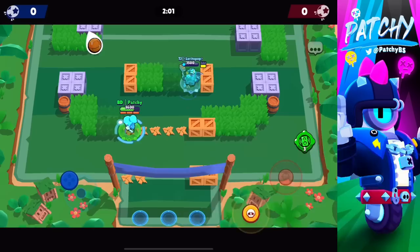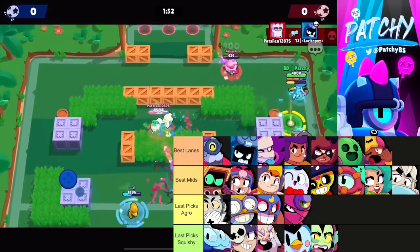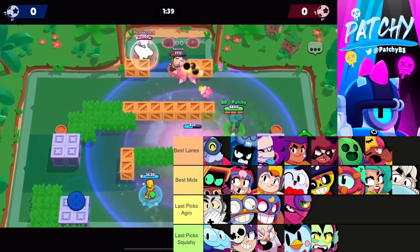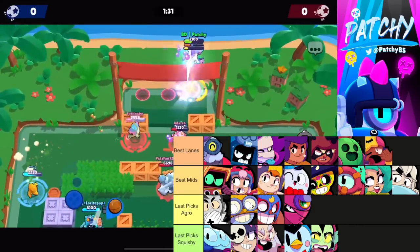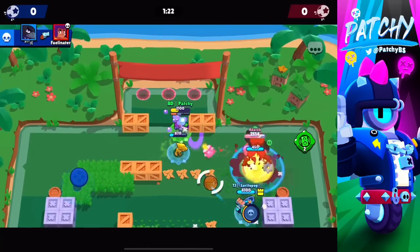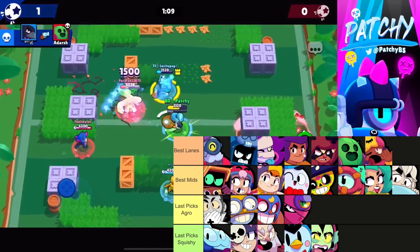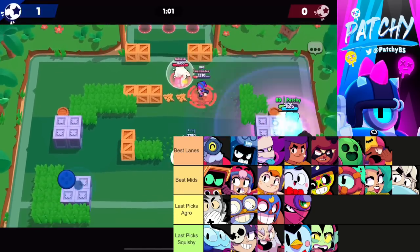On Brawl Ball Field Goal, Crow is again the best mid and the best lane brawler. Barley is also really good here — with second pick, ban Crow; if Crow's banned, ban Barley. Ashe and Ems are solid picks. For the mid, go range like Lou, B, or RT; Poco works in a tank comp; Lola and Gus are options too. Last picks include Dynamike and Willow as dangerous throwers; Mr. P and Squeak as bootleg throwers; Tara, Primo into Ash, and Carl into Spike or Barley.